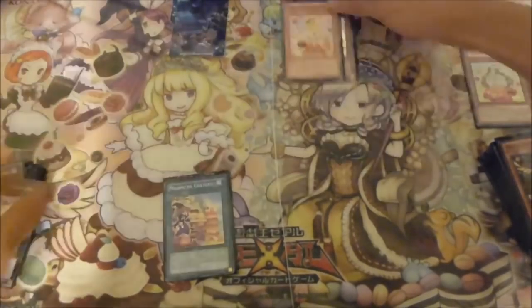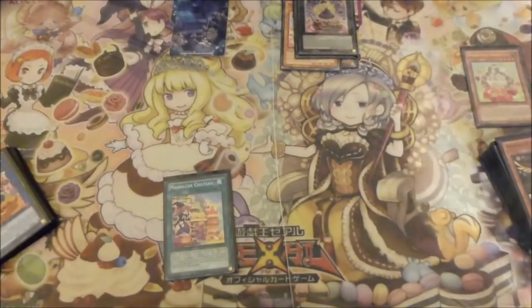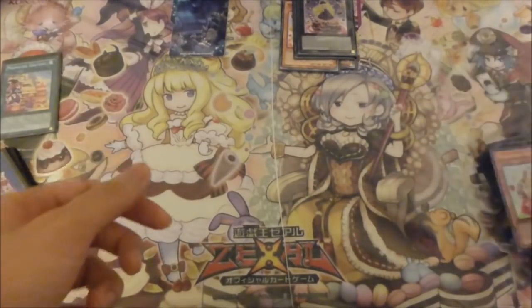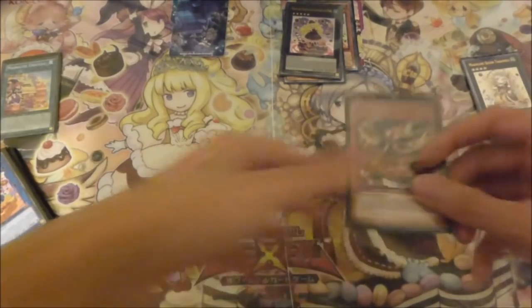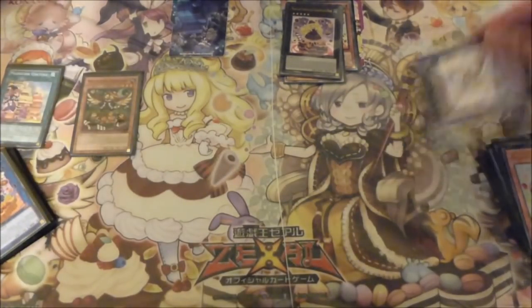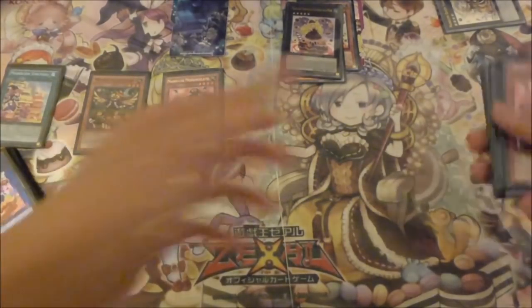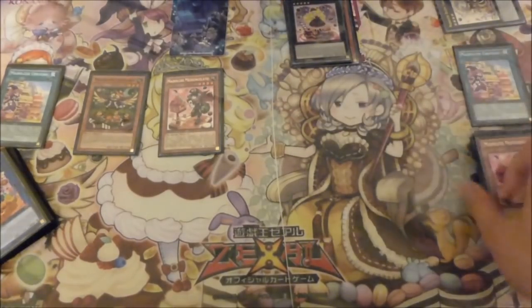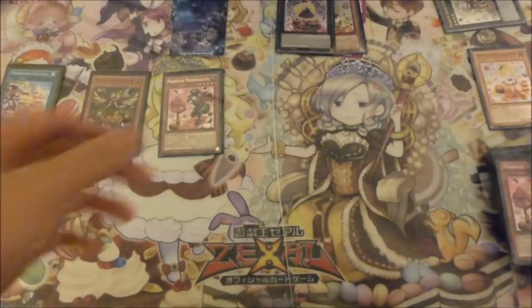And instantly this will go into your Tiamasu and then Chocolat Mode. What you want to do here is activate Chateau, which will shuffle back Angele. Use Chocolat Mode's effect — detach and special summon Hoot Cake to your side of the field. Hoot Cake will then target Queen Tiamasu, banish, and special summon out Messengelato. Messengelato will then activate its effect and add back your second Chateau. You activate your second Chateau and then use Chocolat Mode's first effect this time around, shuffling back Chateau, then detaching and special summoning out another Messengelato.